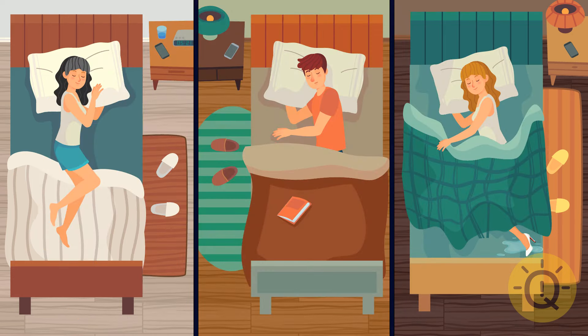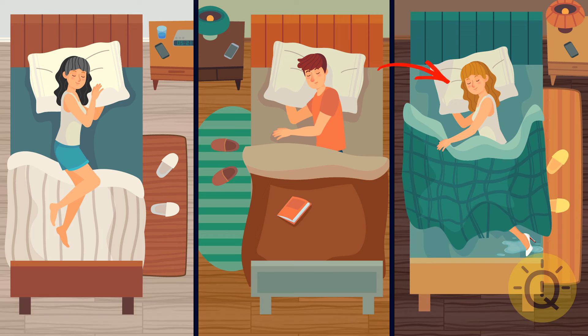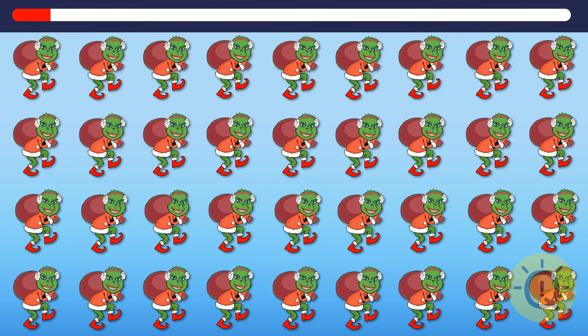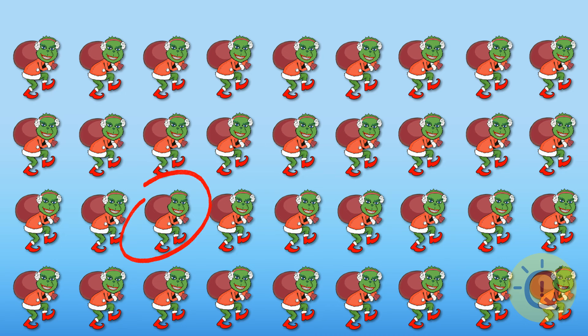Look at these people attentively — one of them sneaked out of the house some time ago and has just returned, now pretending to be sleeping. So who's the rule breaker? It's the girl with red hair — she's still wearing her shoes and they look wet. Maybe it's raining outside. Now this picture has lots of tiny details and it's going to be challenging to find the odd Grinch. It's this one — he's missing his fluffy headphones.